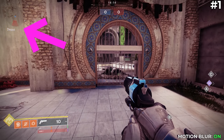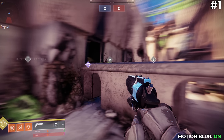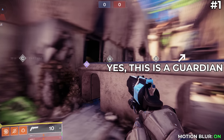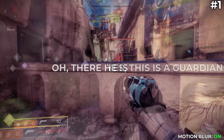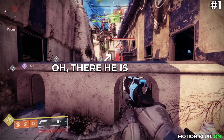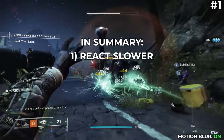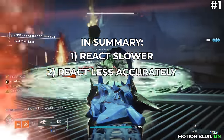Imagine this scenario: you see someone behind you on the radar, so you turn around to shoot them, but now you can't see where they are because there's so much blur everywhere. This setting can also make small targets seem larger than they actually are because of the blur coming off of them, and this can cause you to miss shots because you're shooting at the blur instead of the actual target. In short, this setting makes it so that you react slower and less accurately, which are both very bad things in a first person shooter.